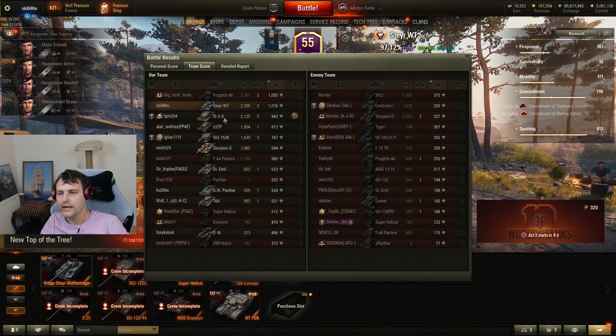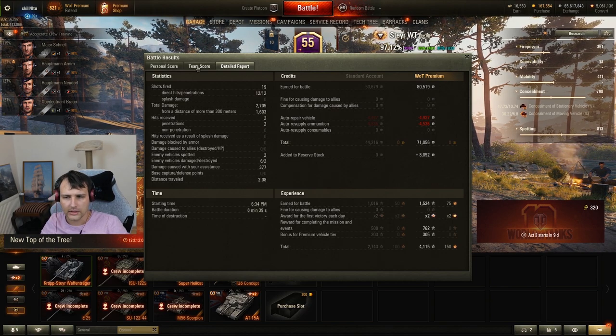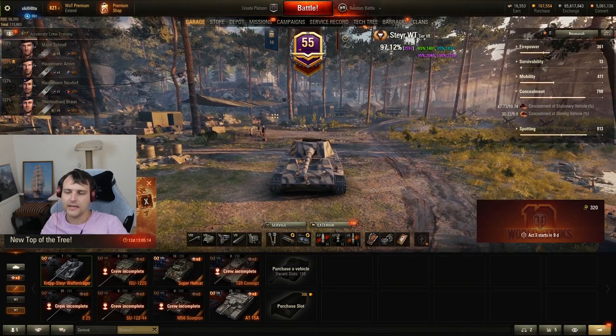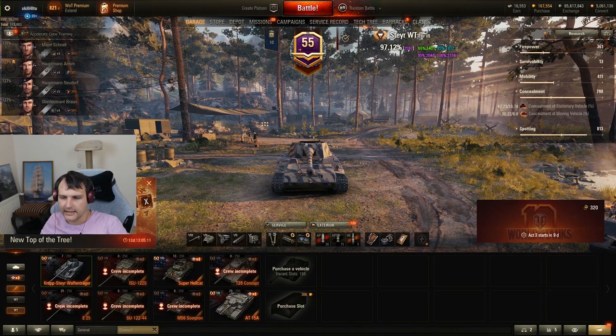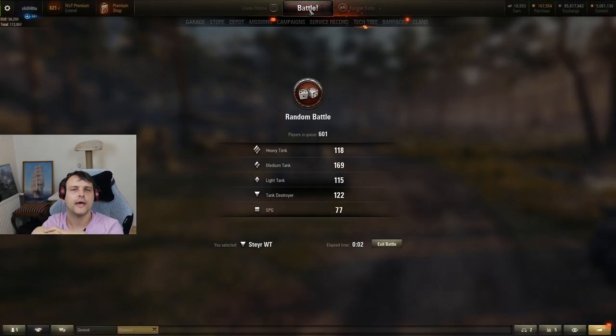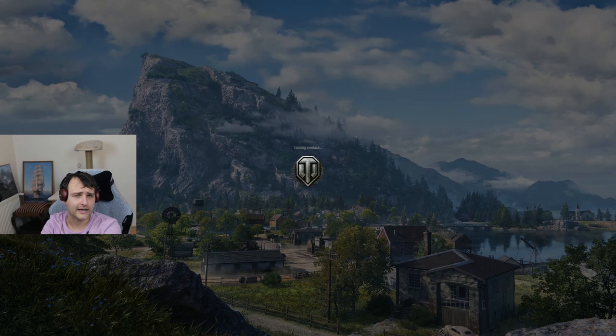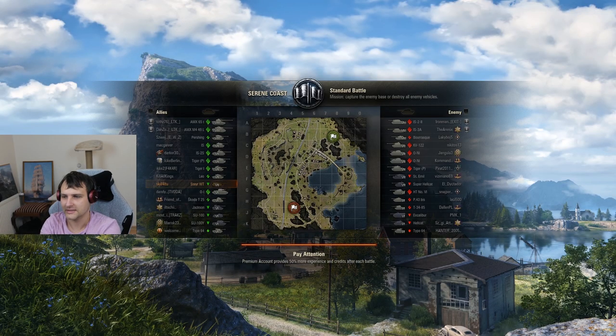In this battle we are second on damage — a great score for this vehicle on El Haluf. We made 71,000 profit with a premium account; without premium it would be 44,000 profit. Speaking about this vehicle versus other tier 6 tanks — you are going to make more credits with a tier 7 tank. If the only thing you care about is credits, maybe this is the vehicle for you. And in the worst case, if you really don't like the tank, you can always sell it for 1,300,000 credits.